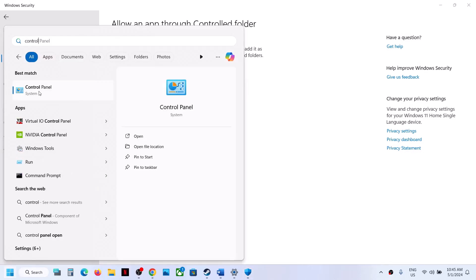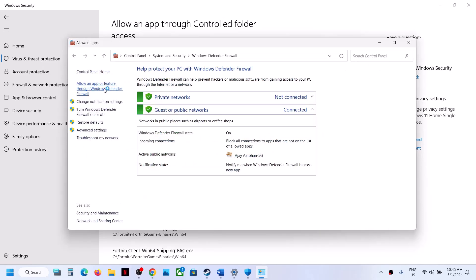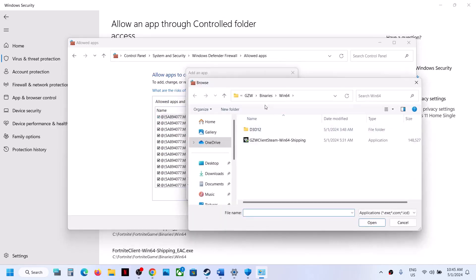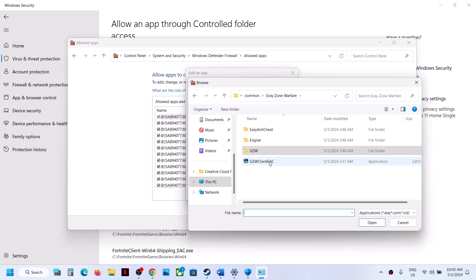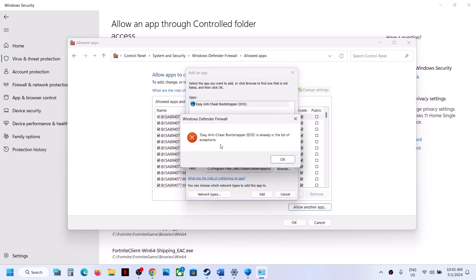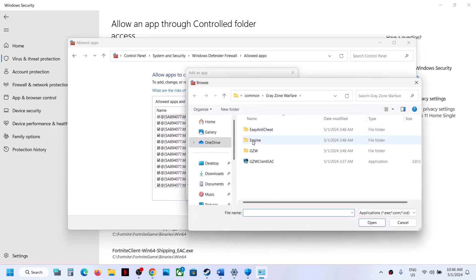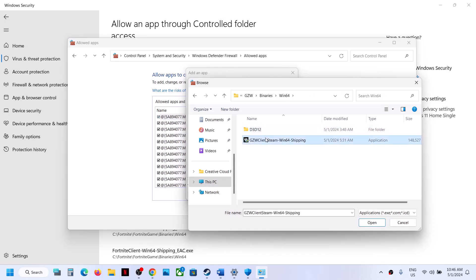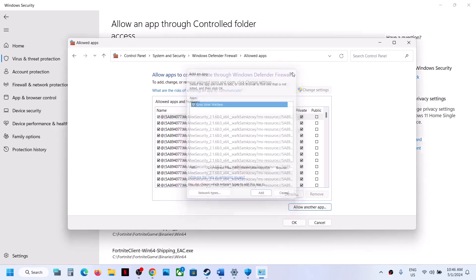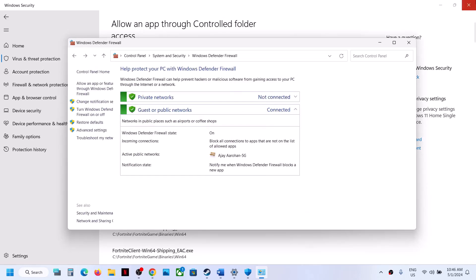Type Control Panel in the Windows search box, click on System and Security, then Windows Defender Firewall. Click Allow an App or Feature Through Windows Defender Firewall, then click Change Settings at the top. Click Allow Another App, click Browse, navigate to the game installation folder, select the game exe, and click Open, then Add. Repeat this to also add the exe from the Binaries\Win64 folder. Once both are added, click OK.